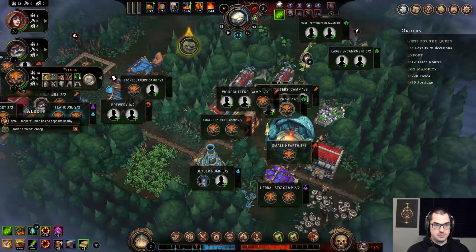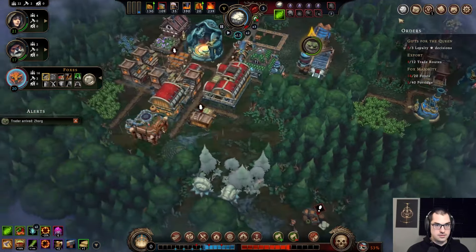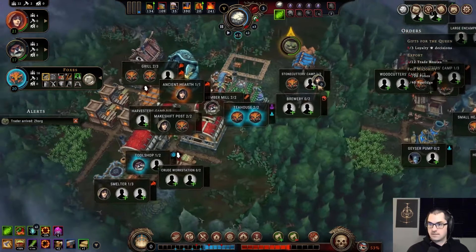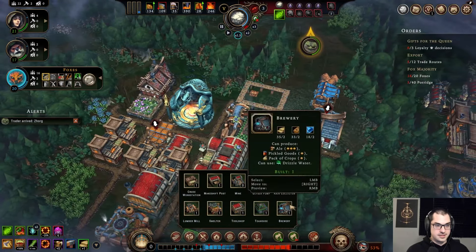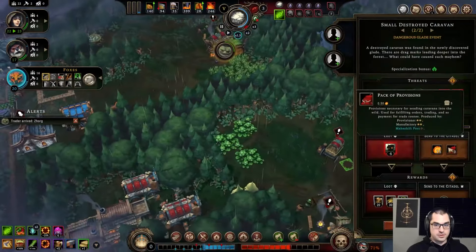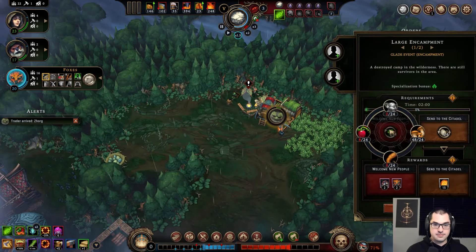Still no people available — two minutes until more arrive. Small trapper's camp is done. The blueprint — the farm? We just talked about this. Don't be ridiculous. We can do the large encampment — that'll get me more people.